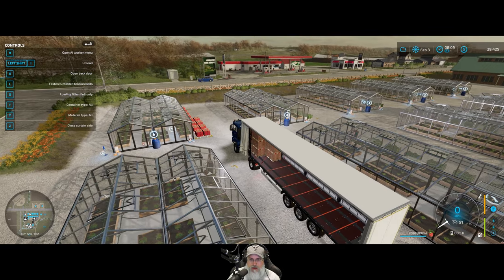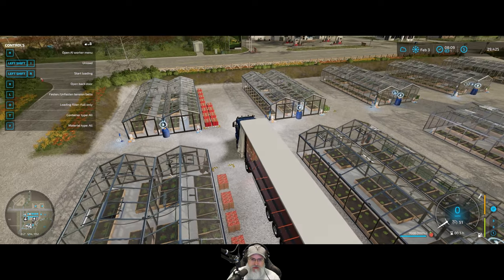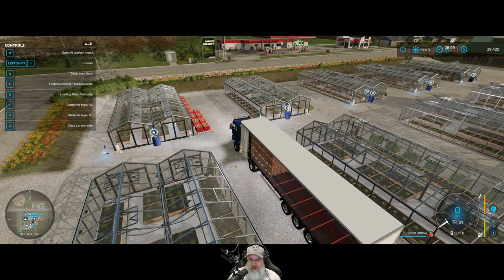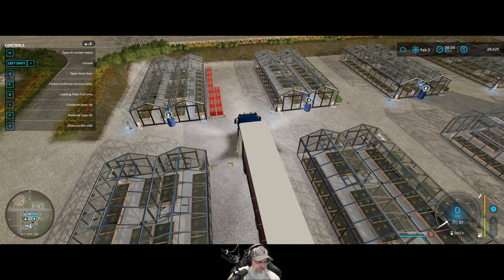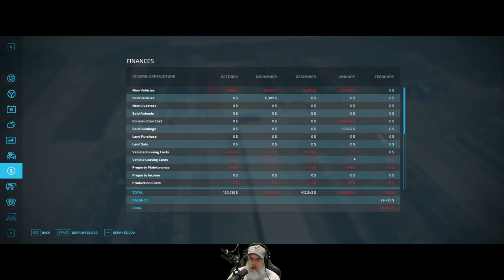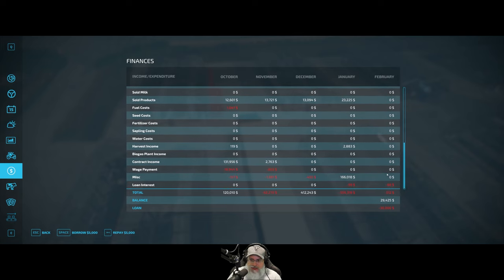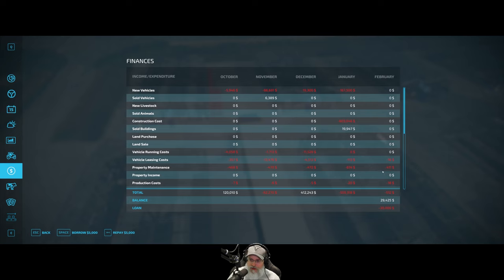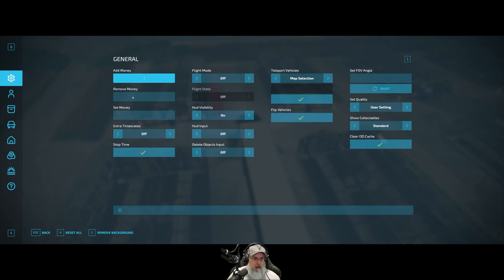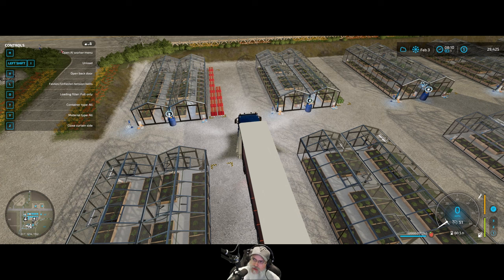That's our worker. Strawberries are more about quantity than price. Have we paid our worker for February? I don't think we have. I explained the whole worker business and this auto-load thing in the last episode - if you haven't seen it, go watch it, it was probably one of the funnest episodes I've recorded so far in this series. It doesn't look like we've paid our worker for February, so we are going to remove $1,200. Oh wait, do we have $1,200? Yeah, we do.